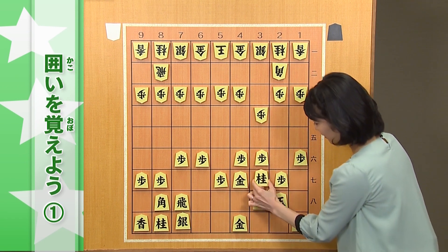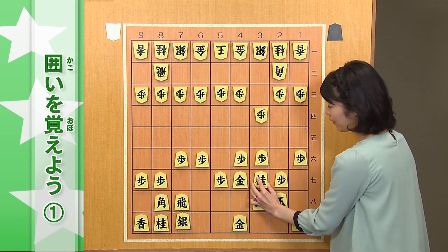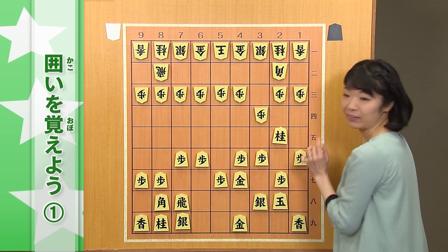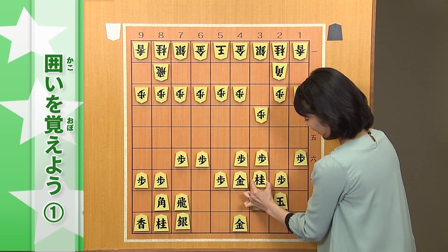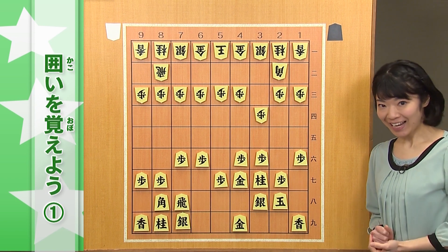あとは、桂馬を跳ねたりするような形もいい形とされています。ちょっと囲いは薄くなりますが、終盤で攻めに参加するようなこともできるので、この形、高みの囲いですね。さあ、ここからさらに、